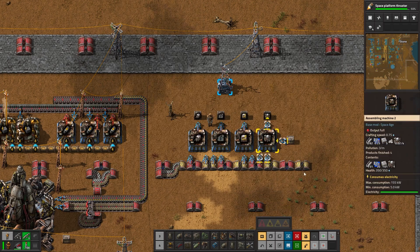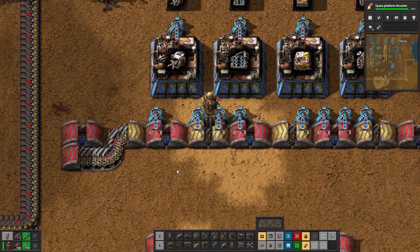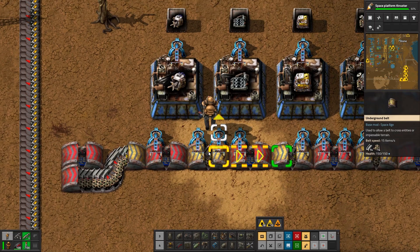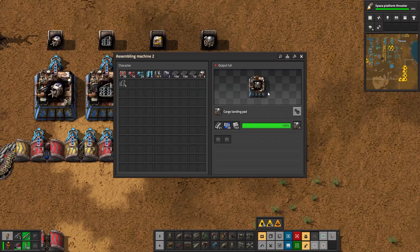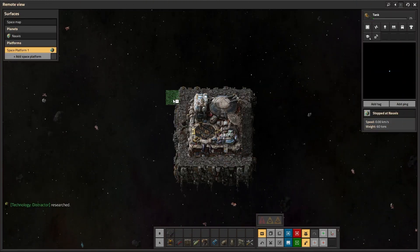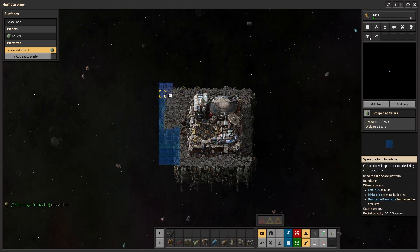You can obviously handcraft your first few to get started. All of these need very similar materials. I've got a belt weaving setup with four materials: the electric engine, blue circuits, low density materials, and steel plates. The cargo landing pad also requires concrete, so I was manually feeding that in from the side — but I only need one of those, so it's fine. It'll take a few rocket launches, but once all your required building infrastructure has been sent up to space, we can start on our space platform build.